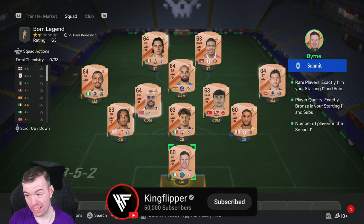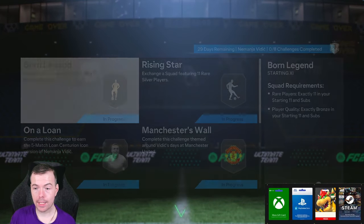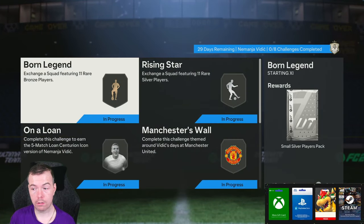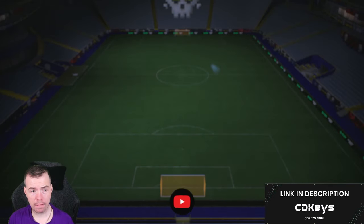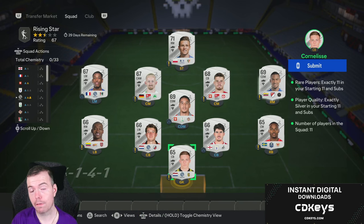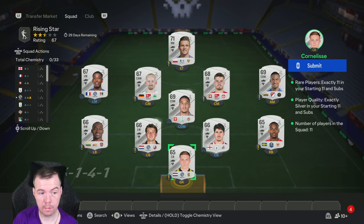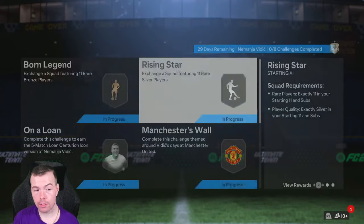It's all rare bronzes. Rare bronzes are still 200 coins by now which is good to see, so this is 2.2k. You get yourself a rip-off small silver players pack which I class as a 2.5k reward — and even more of a rip-off because silvers have gone up in price. You're looking at 350 coins by now for rare silvers. You can pick them up cheaper for bids, but 350 coins at the moment.